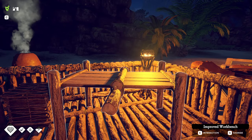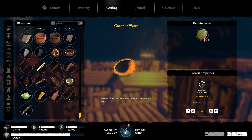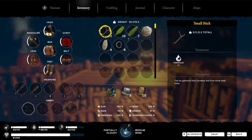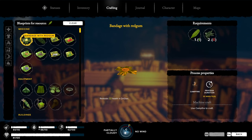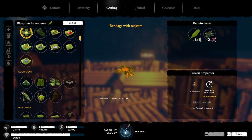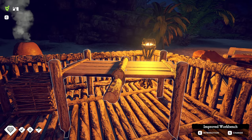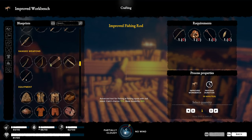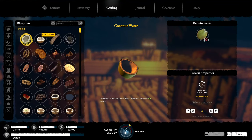This is the crafting interface. To get here you have three different options: you can hit the Q key, which brings up the crafting interface and shows all the different blueprints you can create. Another way is by hitting the Tab key to open your inventory, clicking on a specific item, hitting blueprints or the F key, and it will show you every blueprint that uses that item. Lastly, if you are using a workbench, simply interact with it to see all blueprints available on that workbench.